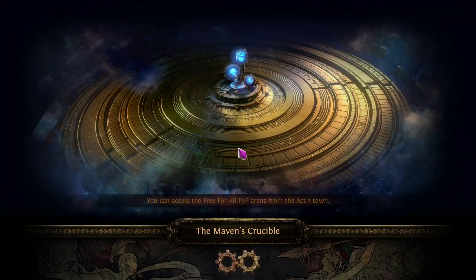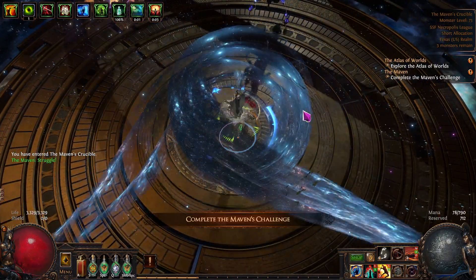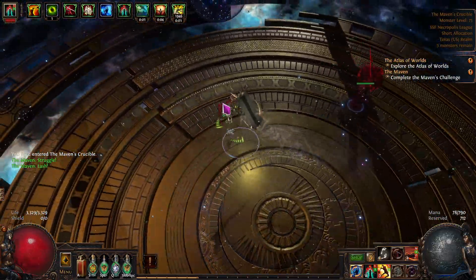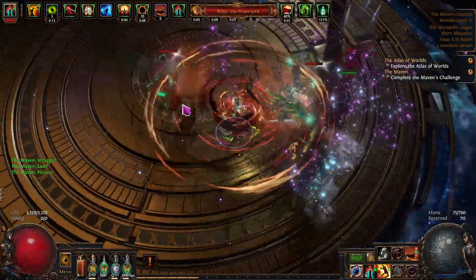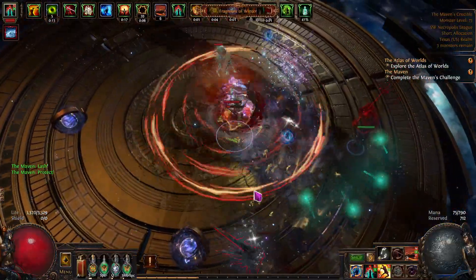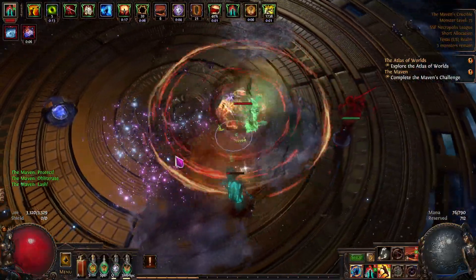Just a little side note — let's go in and do the Maven's Crucible. We get that little thing. Let's see what the fight turns out to be. It'll be interesting — maybe I'll fail. I shouldn't fail this fight. This is the first one. This is Solo Self-Found, and I'm on a four-link still. Let's find out.